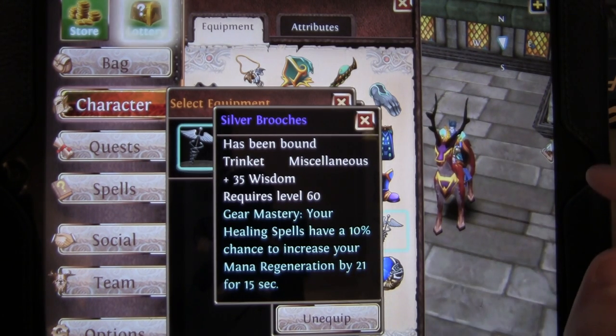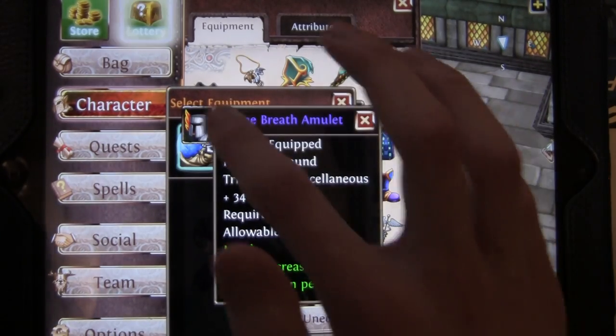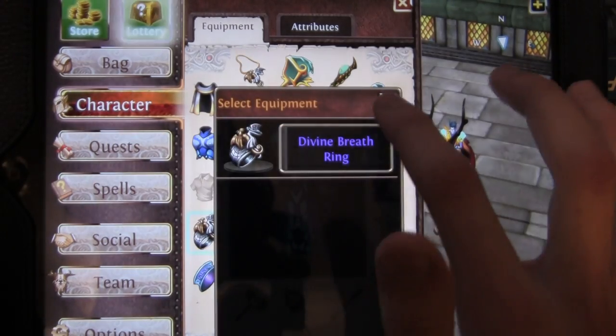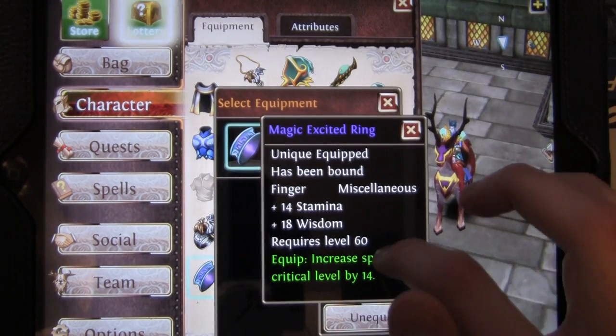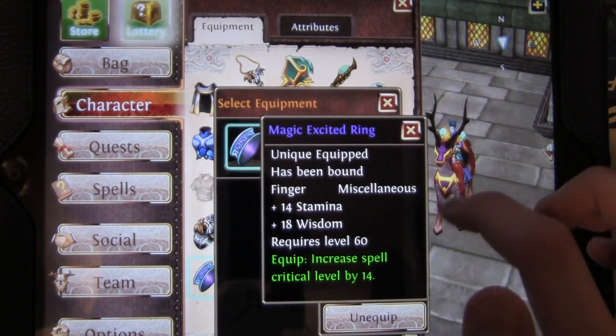Your healing spells have a 10% chance to increase your mana. And then I have the Divine Breath, 4 out of 4, and that gives you 95 healing power. So I have the Amulet, the Ring, the Cloak, and the Necklace, which are all bought for souls. And then I have the Magic Excited Ring, which increases crit, and also has Stamina and Wisdom.